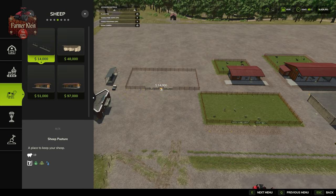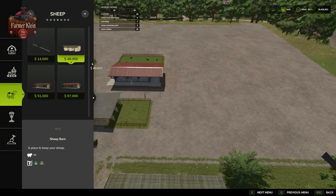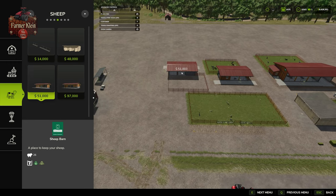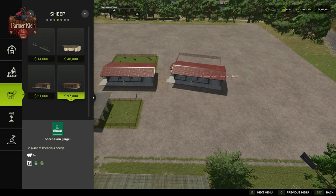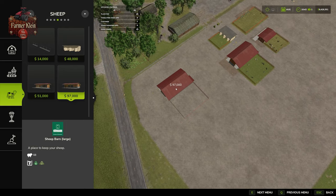We have an open sheep pasture that's going to hold 19 sheep or goats by default, and it requires us to deliver not only food but also water. The rest of these buildings supply water themselves. We have one for $48,000 holding 26 sheep or goats, one for $51,000 also holding 26 sheep or goats in a different style, and then the larger pen which holds 68 sheep or goats.